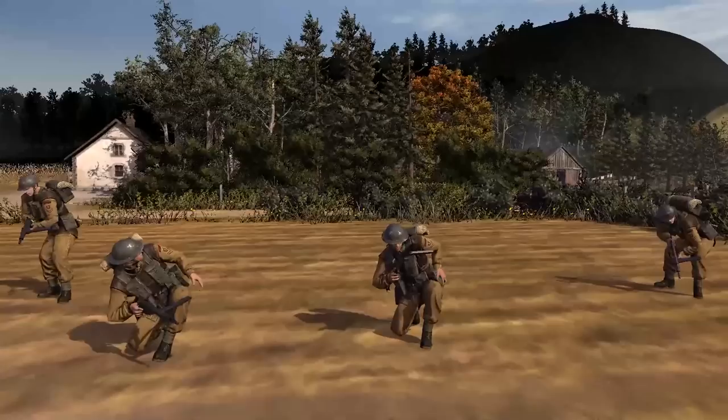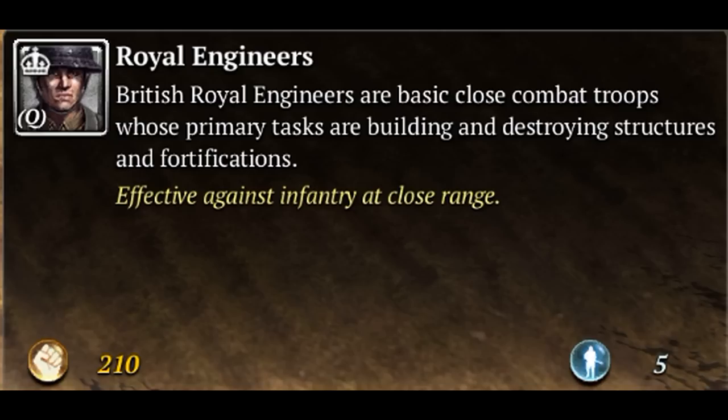First up we have the Welsh lads from the valleys, the Royal Engineers. They cost 210 manpower and five population cap. They're very good at building emplacements, planting mines, building barbed wire, repairing things, and they're good at close range.